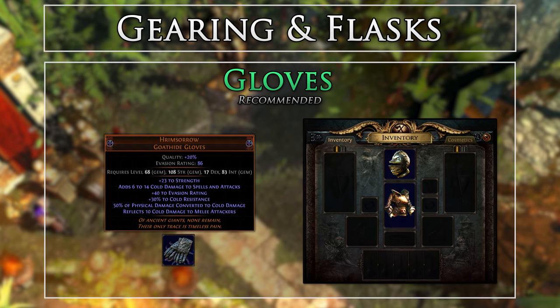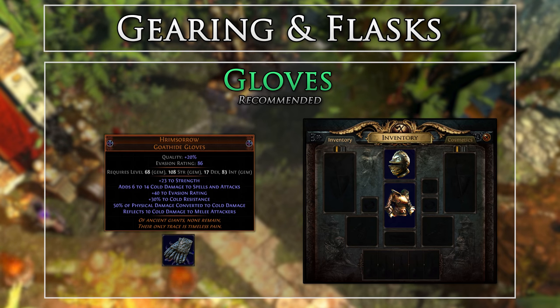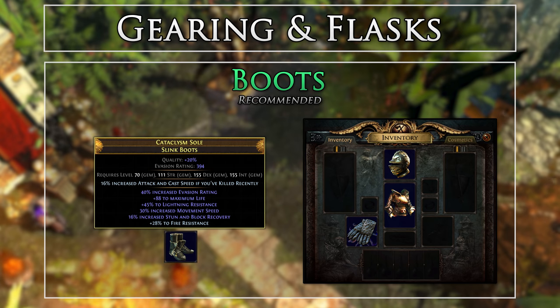Hrimsorrow Gloves will be our best option for this build, since we need to convert all of the physical damage to elemental, and there are not too many great options for caster-specific affixes on rare gloves. Another neat thing you can do is get a Shaped or Elder pair of Hrimsorrows. Since the Goathide Gloves base only has one unique — the Hrimsorrows — and they are such a low-level unique, the chances of getting one with a Chance Orb are pretty good. So you can buy a Shaped or Elder pair of Goathide Gloves and scour-chance them into Hrimsorrows to add another elder or shaper item for another siphoning charge. I don't recommend any other unique or rare gloves as we need these for the conversion.